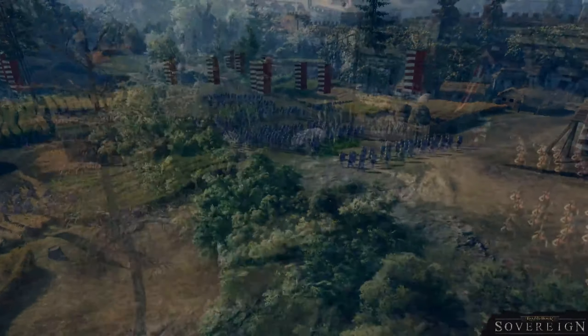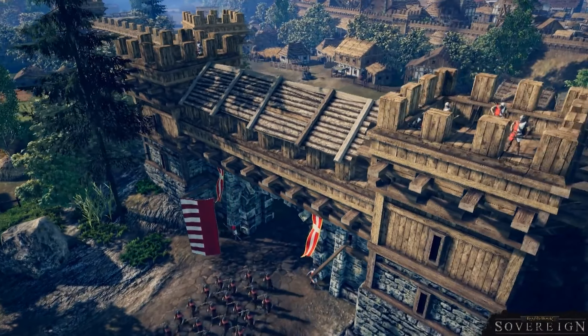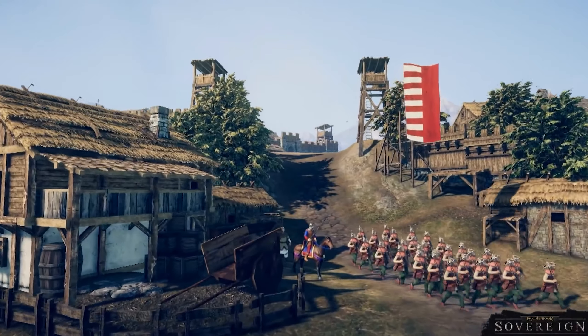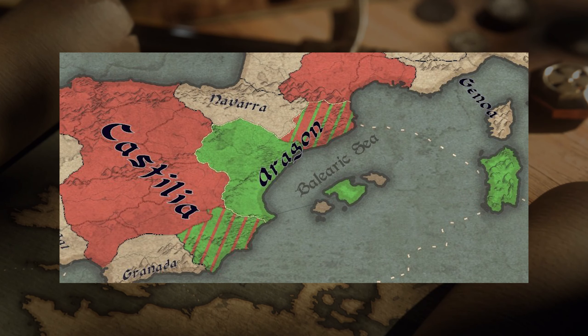Once the defenders are lured into a break-siege battle, or the attackers start a full-fledged assault, things develop quickly. They don't go into much detail here, so hopefully we'll see an actual siege setup sometime in the future. If the attackers win, the province is now occupied — they have control, but they don't have ownership.